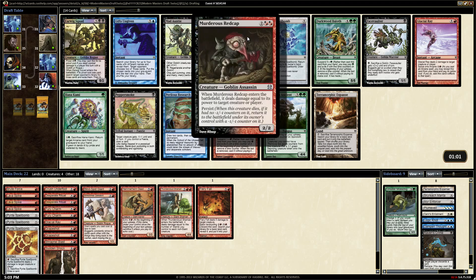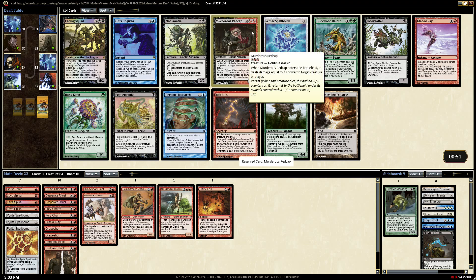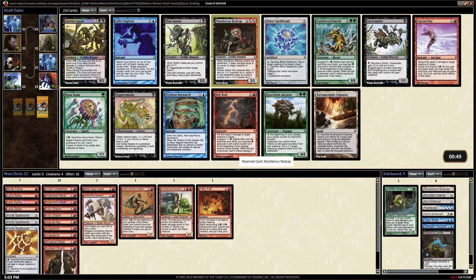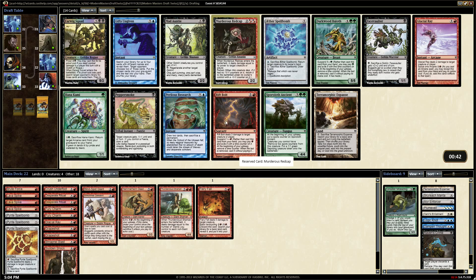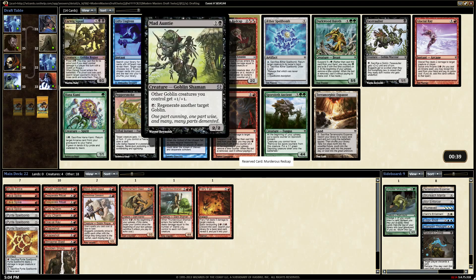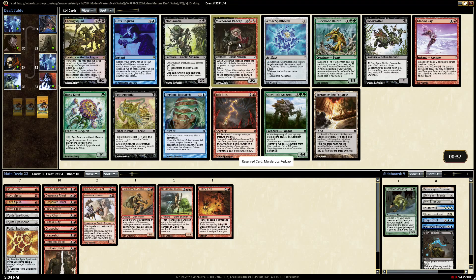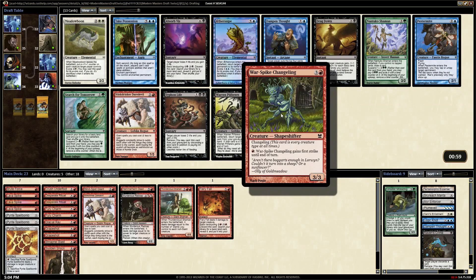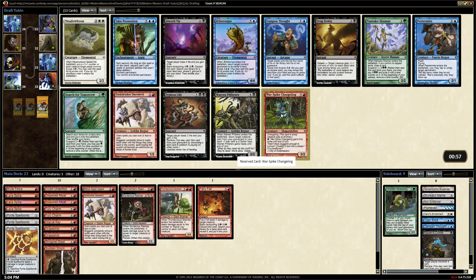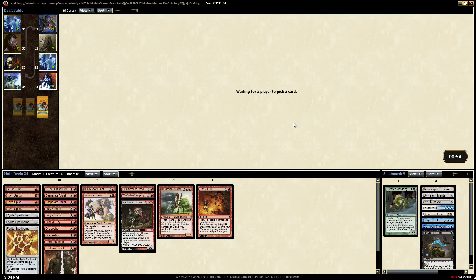Earwig Squad is so annoying. This guy gets into a mono red deck - the card is not mono red but it plays in one. I think it's either that or Rift Bolt. Rift Bolt is great and there's another Glacial Ray, but the Rift Bolt will not come back. Glacial Ray might actually - there's a lot of really good cards in this pack. I think we take the Redcap.